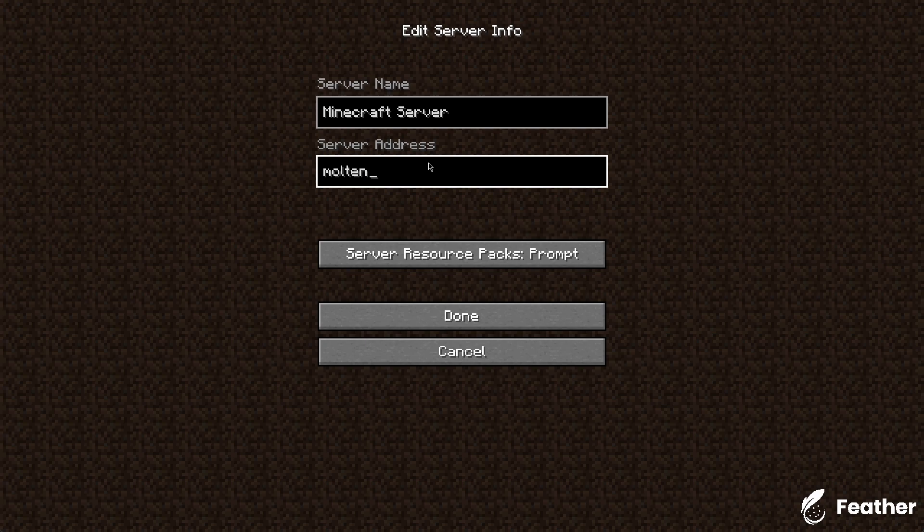So this is what's important. You're going to want to type MoltenSMP.xyz. The server name can literally be anything. Once you do that, you should just be able to join.